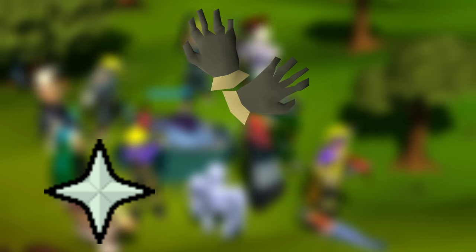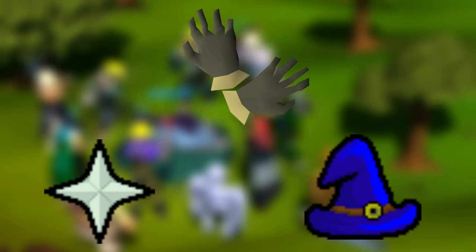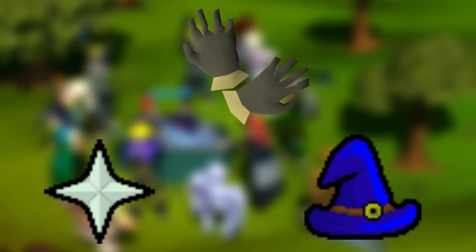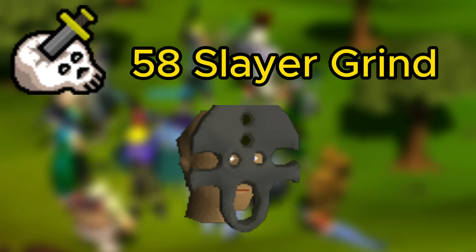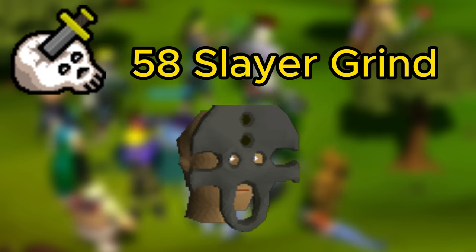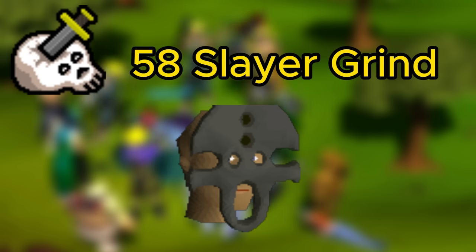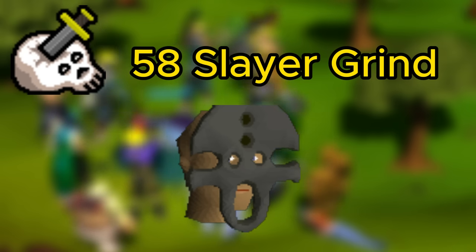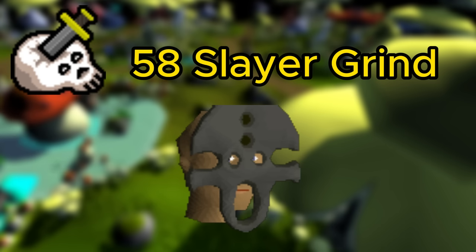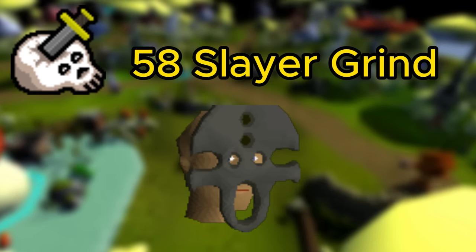Once all is said and done and you have your Barrows Gloves, 43 prayer, and 55 magic, you're ready to really start your combat grind. I'd recommend working towards 58 Slayer — your next big unlock is going to be the Black Mask, which you get from Cave Horrors. Those are locked behind a quest, so you'll need to do a few quests to unlock it, but that's your next big milestone. At that point, you're starting to really reach the mid game, which is mostly your Slayer and combat grind.